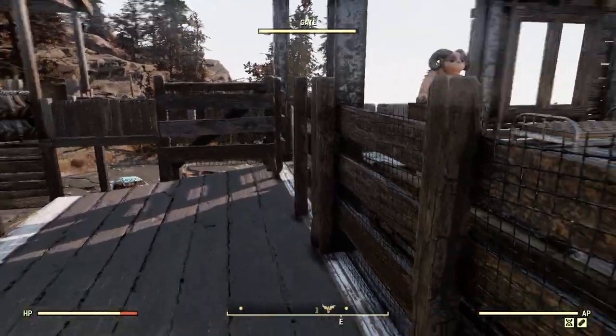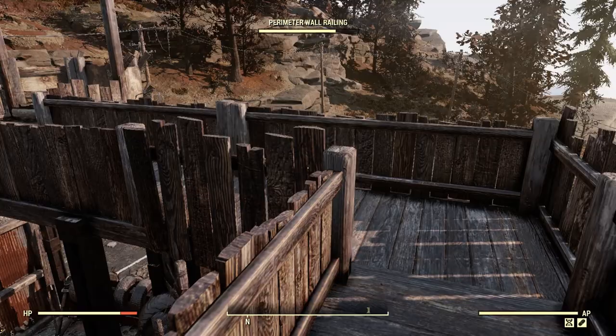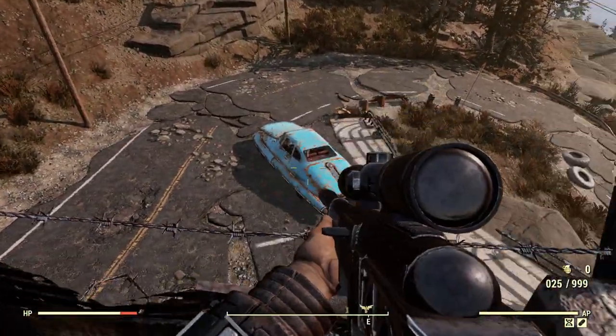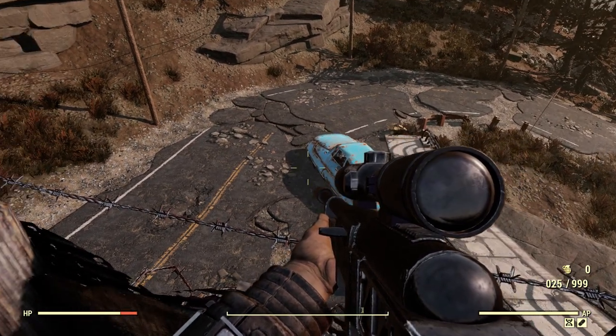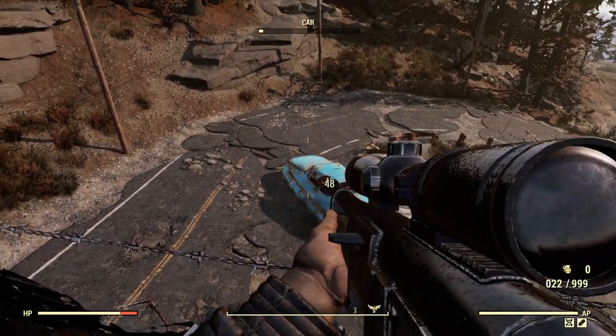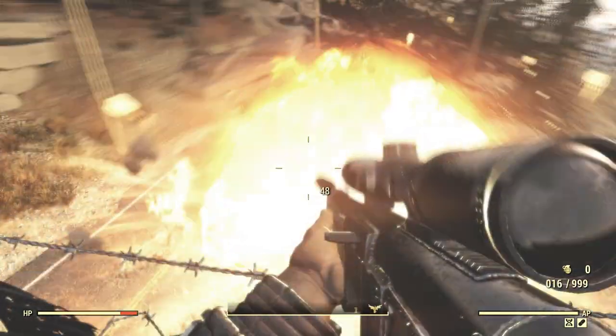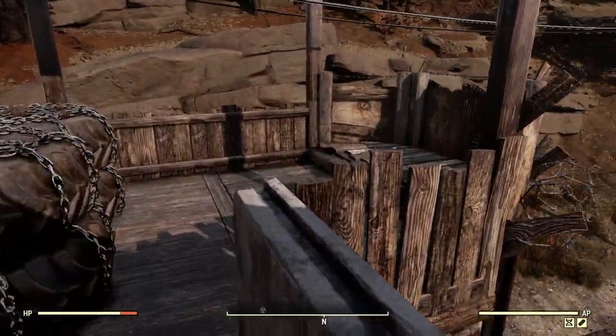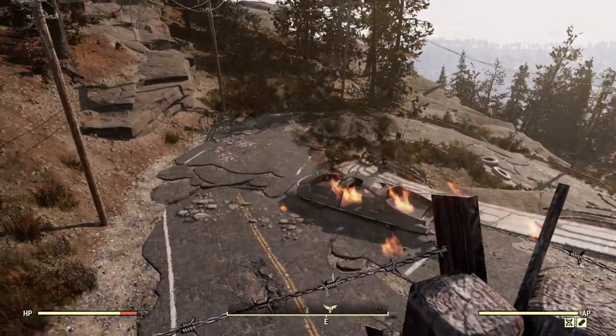You go upstairs to the Slocum's Joe sign, and then this is how you get over into the towers. What's nice about the car there is if you've got people coming, it can be set off. And we've got the other tower over here.